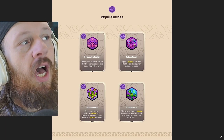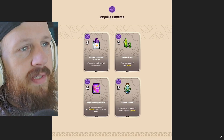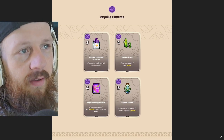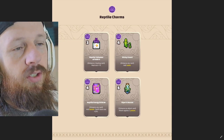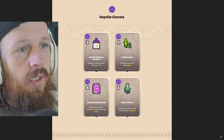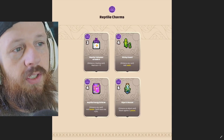All right, let's go on to the charms. The first reptile charm is Reptile Talisman of Faith 5, three potential points required — enhance a healing card, heal stat plus 10. Next is Sticky Lizard: enhance any card to add retain, four potential points required.